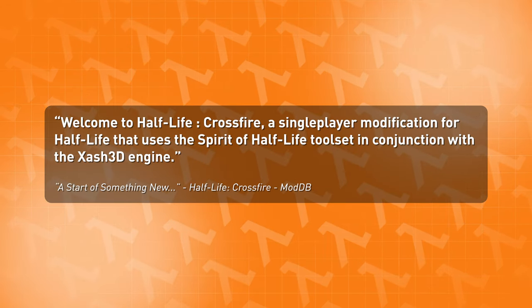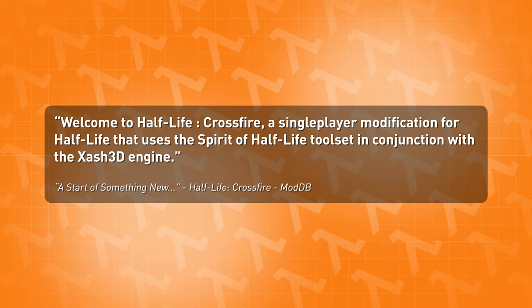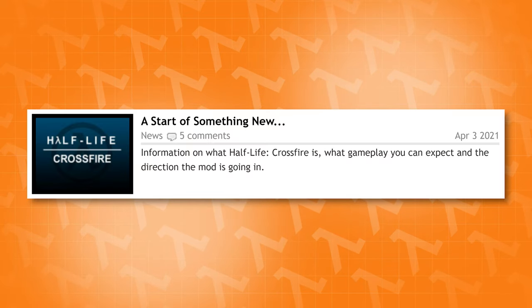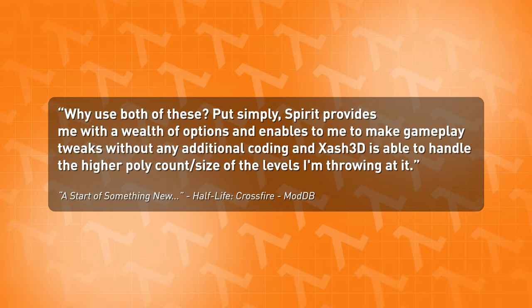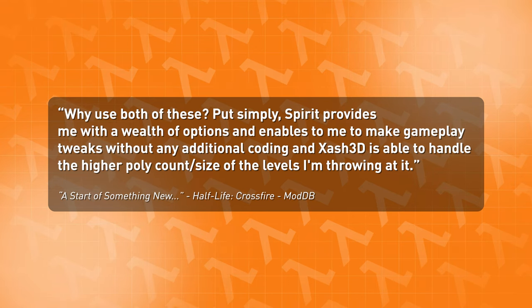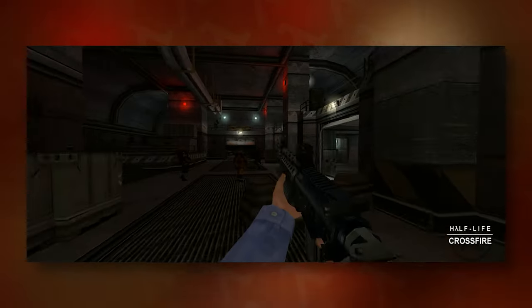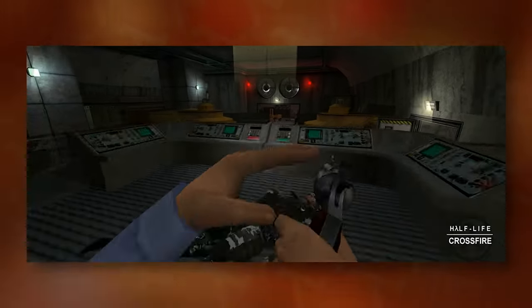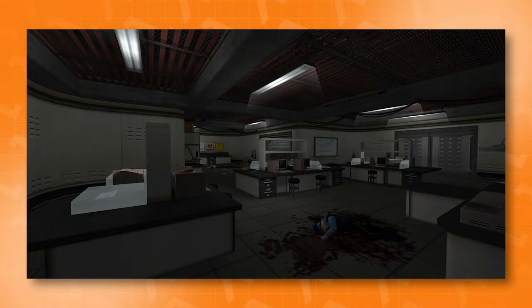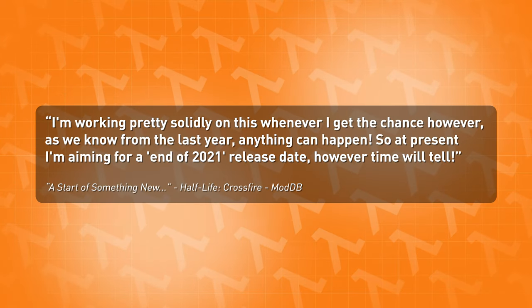Originally though, the project didn't start out with Zash XT, but with Zash 3D and the Spirit of Half-Life toolset, which was said in the first ever ModDB post about the project posted on April 3rd, 2021. Spirit of Half-Life provided Andy with the ability to add gameplay tweaks without having to know much about coding, and Zash allows for a higher poly count and bigger levels. The gameplay is going to be your standard GoldSource goodness with a few tweaks. You'll be fighting your way through a variety of locations like laboratories, industrial corridors, the completely destroyed surface of Black Mesa, and you'll even be visiting Xen at some point.